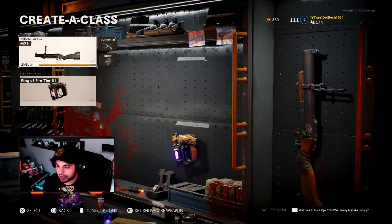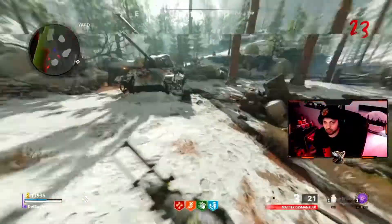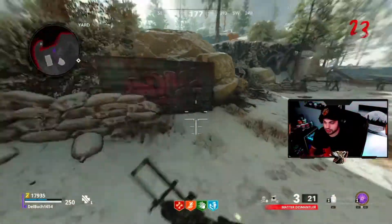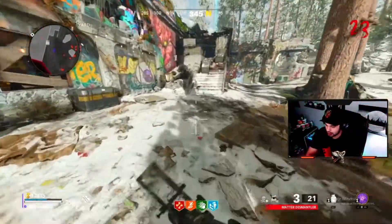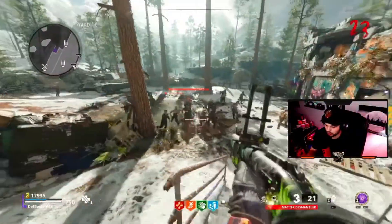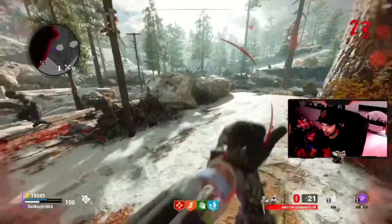I gotta be honest, these mega tons are the worst thing ever — trying to kill them with this gun is horrible. I was trying to use decoys or stun grenades to push zombies together and make it a little bit easier to kill them. I have it pack-a-punched twice, which gives you about three rounds in the chamber and about 45 in the stock.